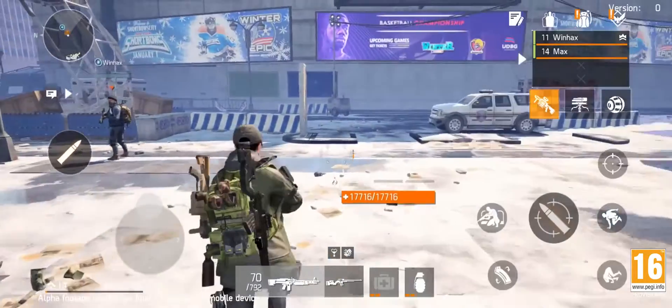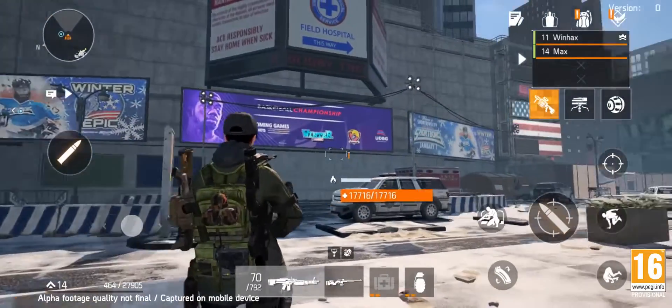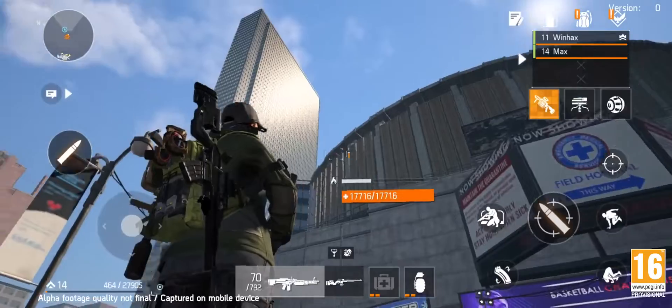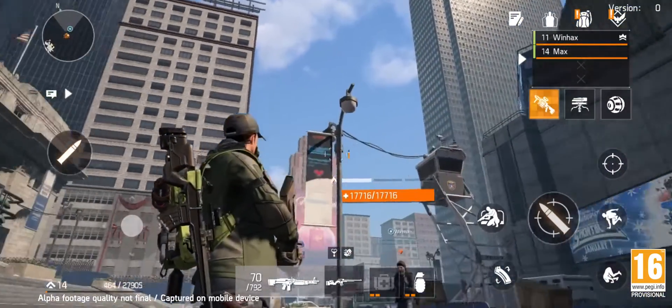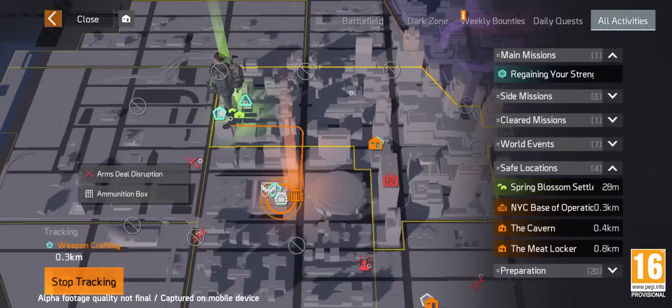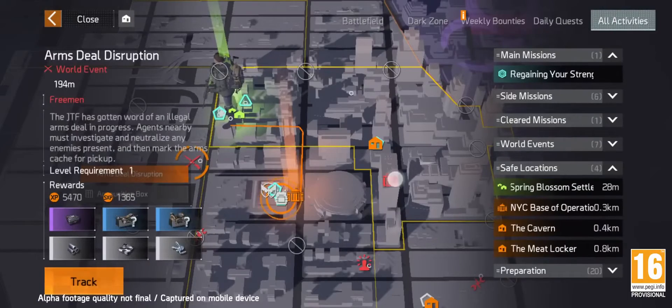As we walk out of the base of operations we get our first glimpse at a New York recreated on your mobile device. The game is totally open world and the city is huge, so we'll be using the mini-map tool to identify the task at hand and pinpoint its location.